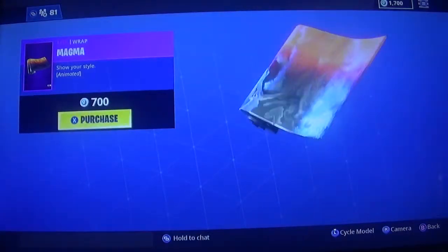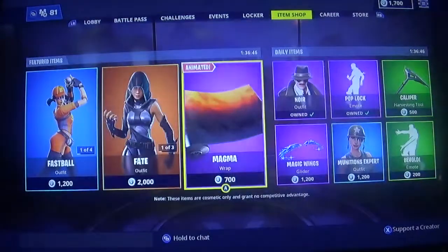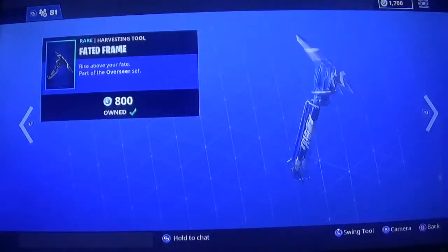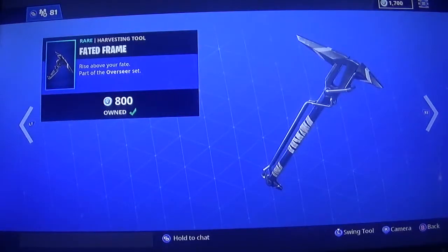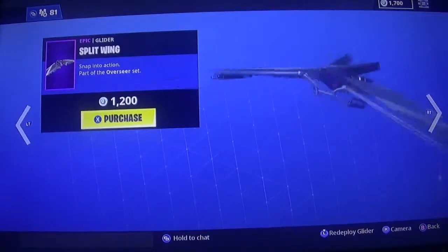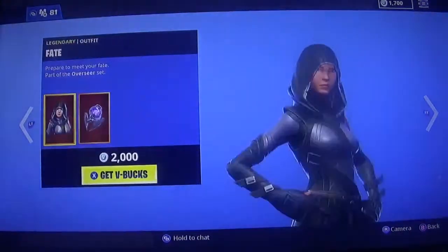Then we have Fate, and the Fated Frame — I have Split Wing glider. I never got into it, it's pretty cool glider, but they didn't put her partner in with her.